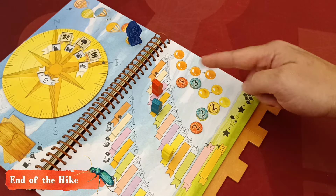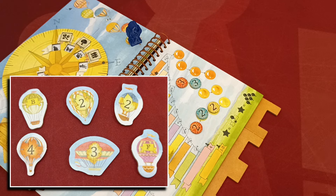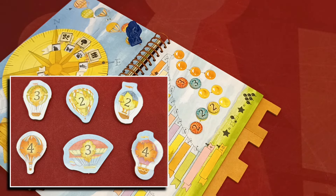When the hike ends, players gain points from their played cards and bonus markers, and also from the victory points depicted on their flipped balloon tokens. In hiking mode, gain a star if you reach the top space of any balloon track, and another star if you manage to flip all six of your balloon tokens.